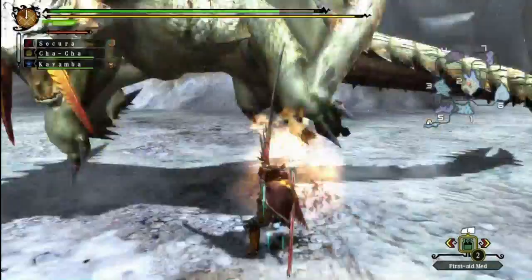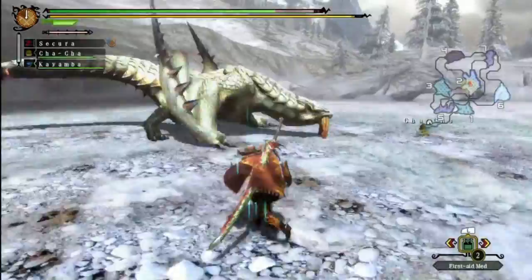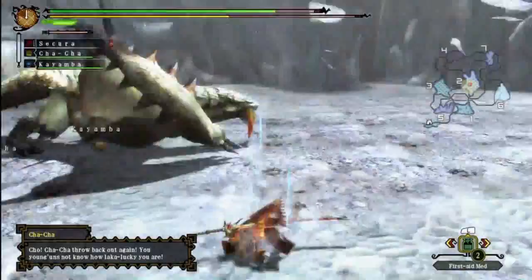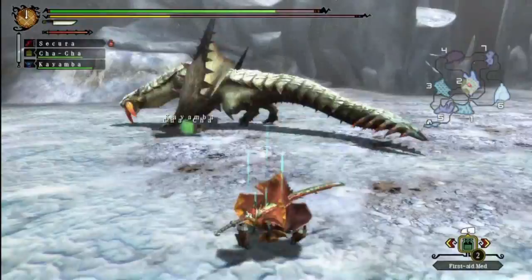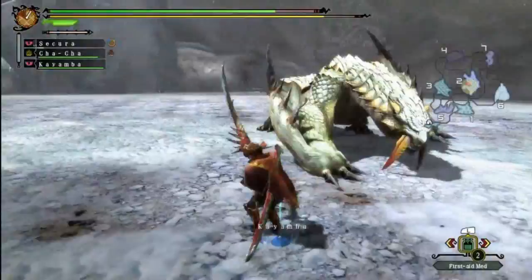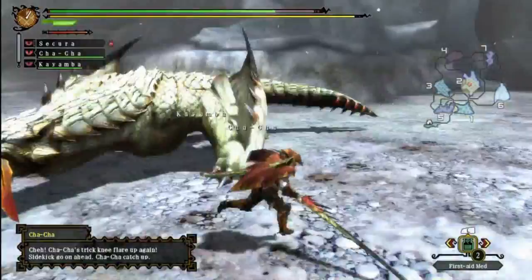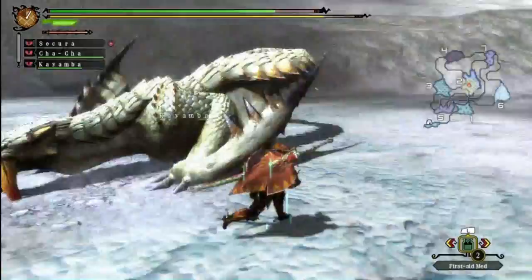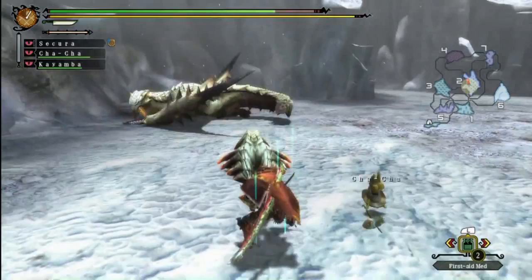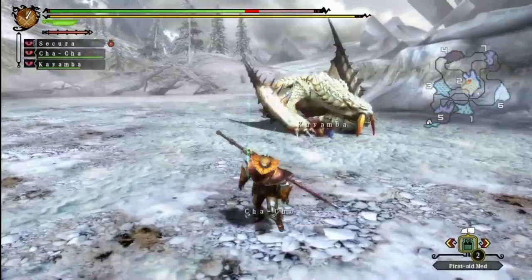I'm not really sure why but I keep getting the feeling that they nerfed him an awful lot from Tri. In Tri he was a lot faster — I think he had a lot less downtime in between attacks. Just skip rope over his tail. Come on Cha-Cha or Kayamba, just get that tail off. Nice — that was quite quick actually. A Barioth tail, makes sense.